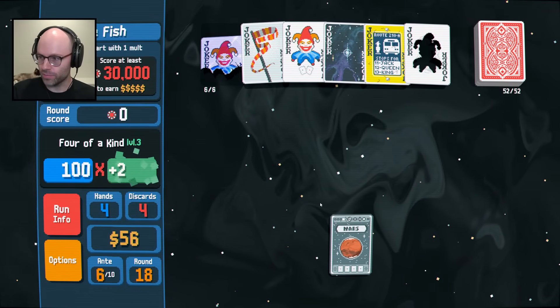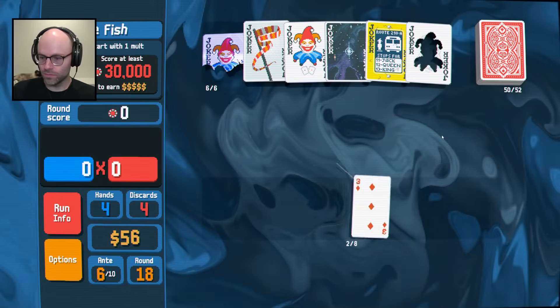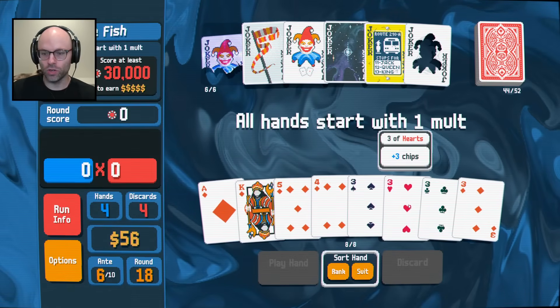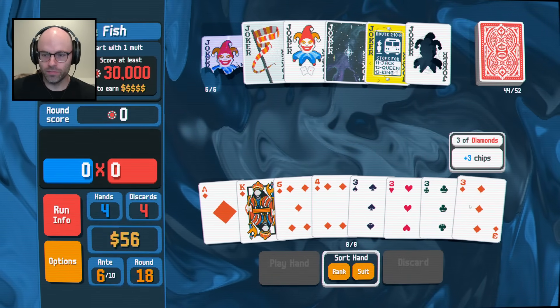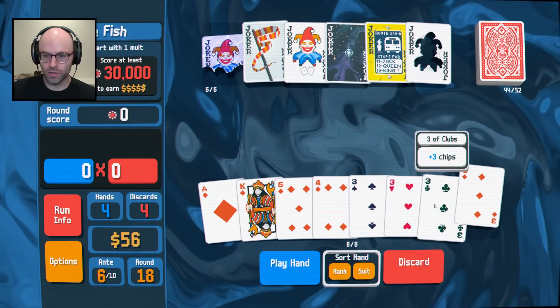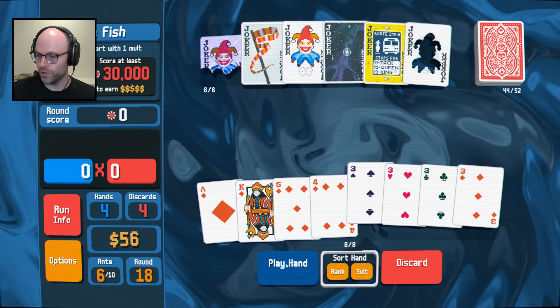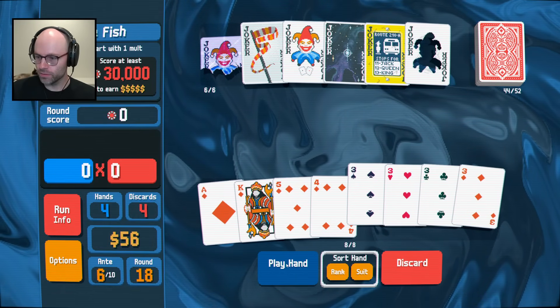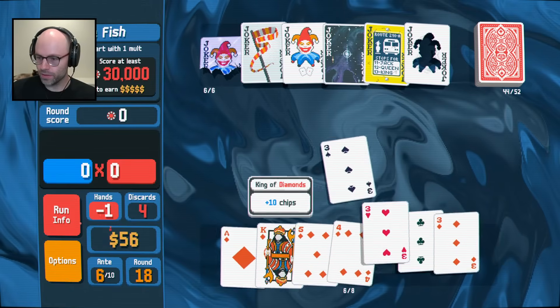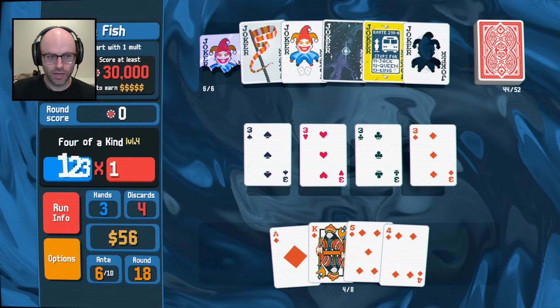Four of a kind levels up - not that we need it. It's over, it's already over. Although pairs do give us a huge bonus from Supernova. We just got four threes immediately - how can you not play four threes when you get them? You play hand, it's that simple. Plus we leveled it up, it's on level four.